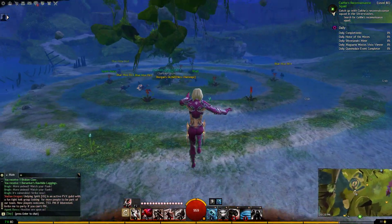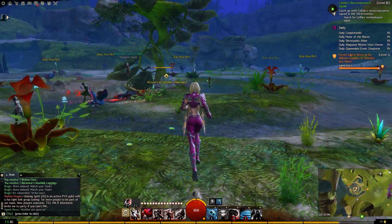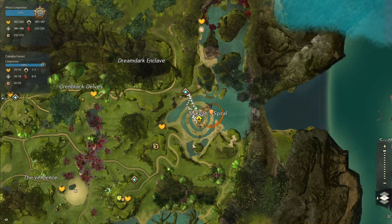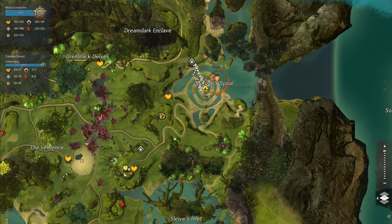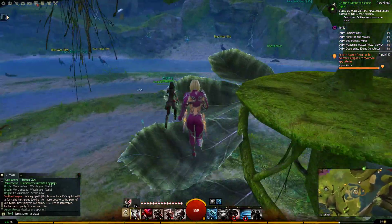Then we're just going to head straight. If this jumping puzzle wasn't open, this is the guy you need to find. He is located just past this waypoint in this area. You're going to revive him and do an escort mission to bring him back, and that will open up the puzzle again.